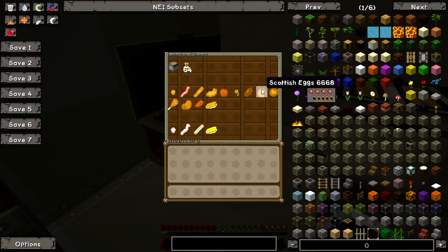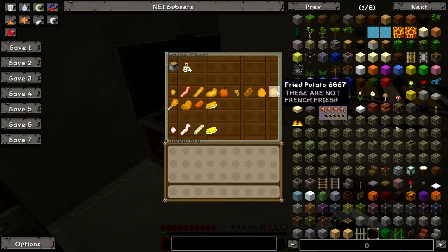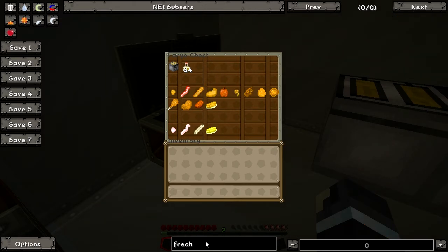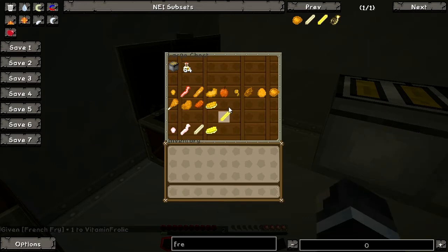And then we have Scottish eggs — yum yum. As you know, eggs in Minecraft cannot be eaten, but now if you fry them, the eggs can be eaten, and they give four hunger bars — that's a lot. Of course we have fried potatoes. These are not french fries. The modder specifically tells us that these are not french fries because french fries are better. And of course we have french fries — let me just pick it up from the inventory. French fries — yup.